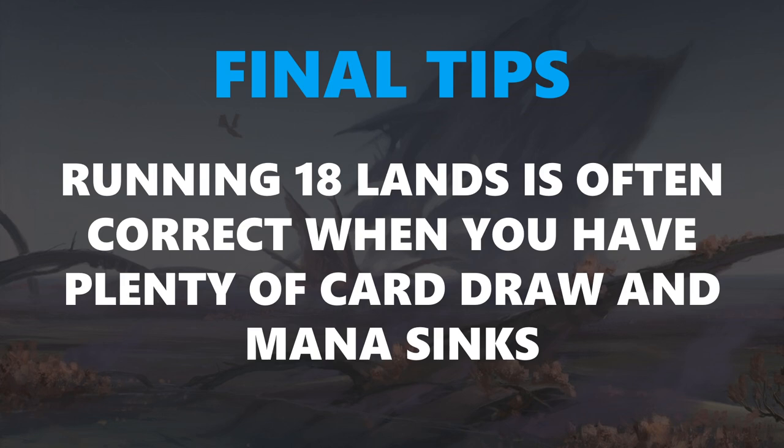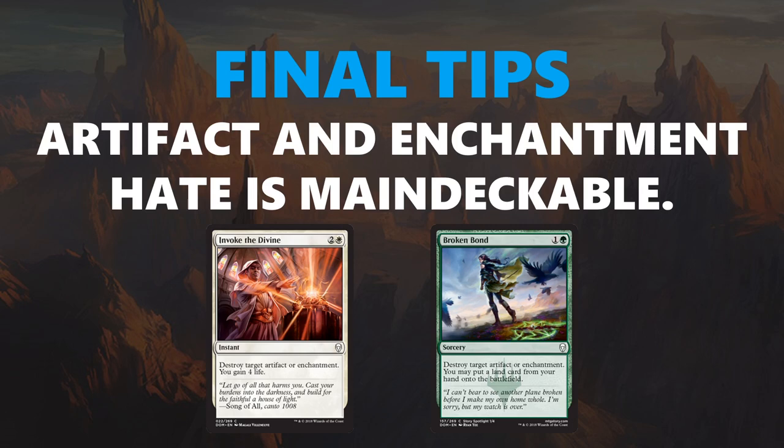Running 18 lands is often correct when you have plenty of card draw and mana sinks, because you really just want to make sure you hit your third land on turn three and then go off to the races — turn three Divination, keep hitting your land drops, keep playing more card draw spells, hold up countermagic and removal. There's a lot of stuff to do with your mana, so you can often play 18 lands if you have a lot of things to do in the late game or if you're splashing. Another thing is artifact and enchantment hate is main deckable — Invoke the Divine and Broken Bond are going to be better than normal, partly because there are some artifacts and enchantments running around that are quite powerful, and partially because the games go long enough that you're going to see more of your opponent's deck, so even if they only have three good artifacts or enchantments you're going to see them more often.